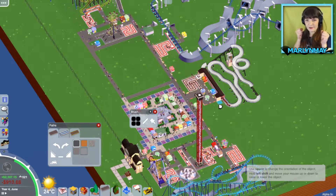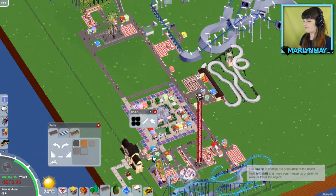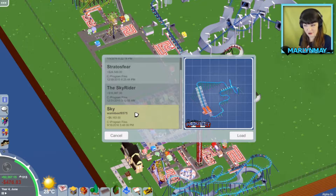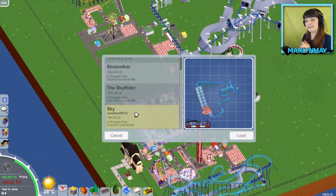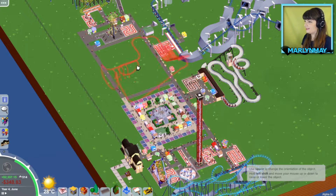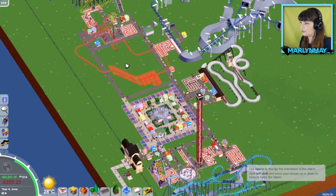Let's go back into my next downloadable content and see what it does for me. Alright, so I downloaded this roller coaster called Sky. I don't think it's going to fit there, so I'm not even going to try. But I'm going to very easily throw myself into debt with this one. It'll fit there? Not even close.